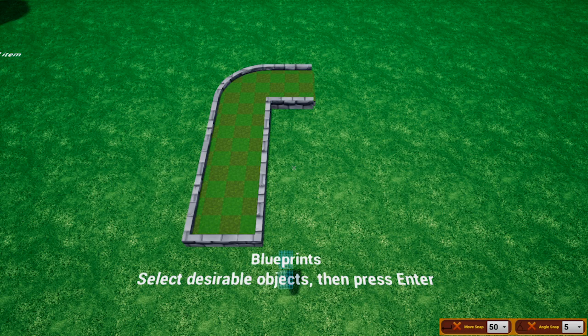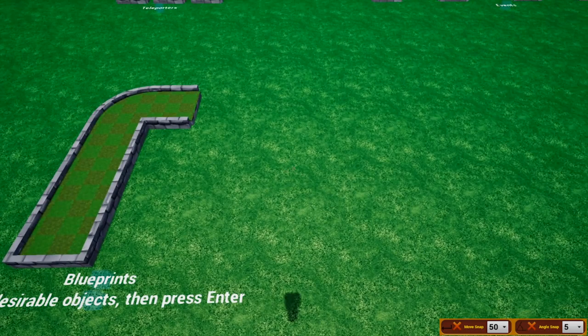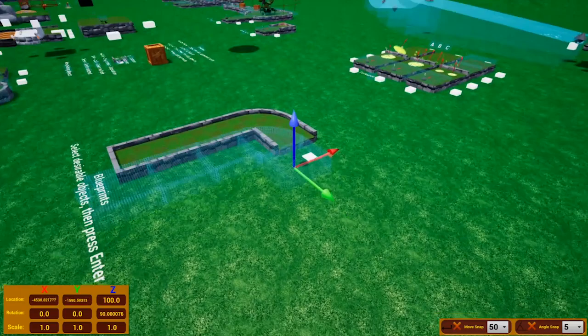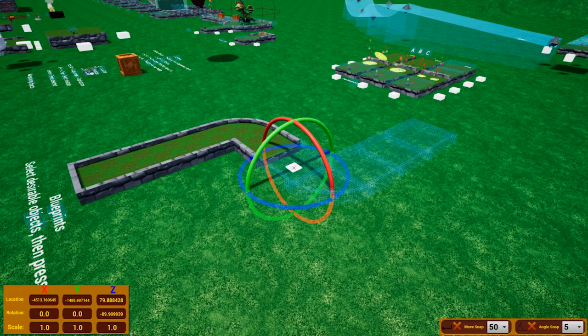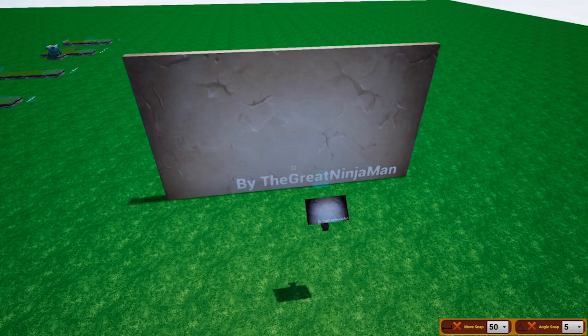Blueprints allow you to save groups of objects. Shift-select multiple objects and press Enter. It will pop up with a naming prompt — call it something like 'simple turn'. It shows the components and you create the blueprint. Then press Tab, go to Blueprints, wait a second for it to load, click it, and place it. It sometimes works to attach it to snap points as well.